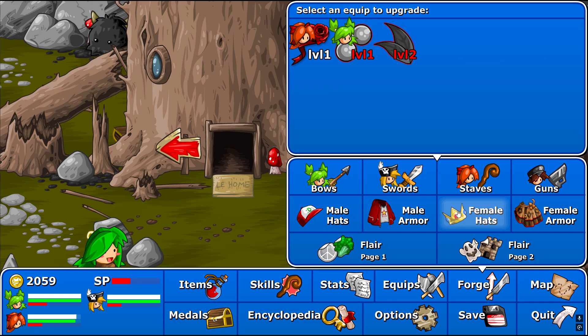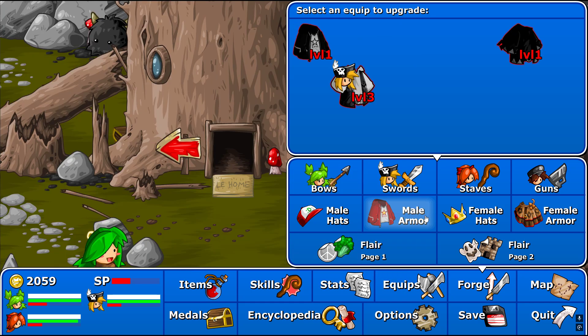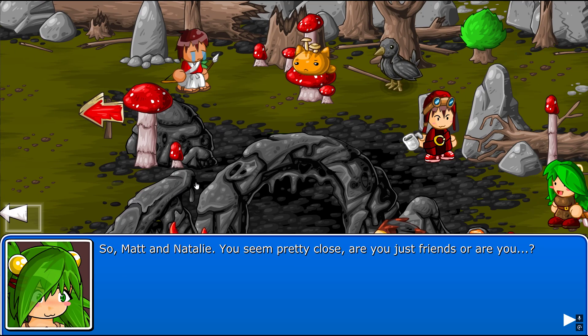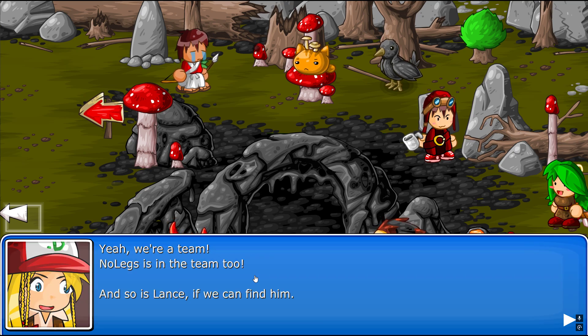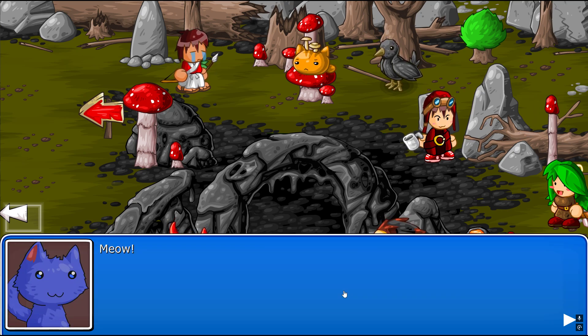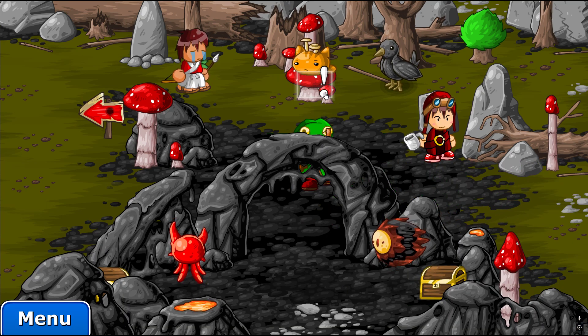Always check - just check, you know. The ribbon. Nice. So Matt and Natalie, you seem pretty close. Are you just friends or are you? We're way more than just friends. We're a team. No legs is on the team too, and so is Lance if we can find him. So that's all I am to you after all this time? How boring. I agree, how boring indeed.